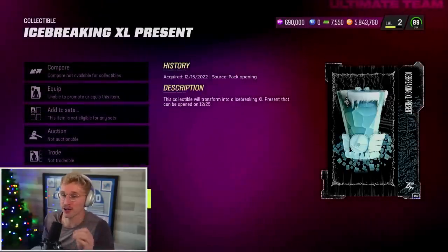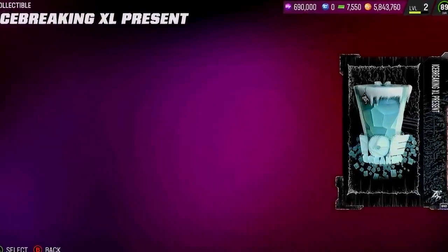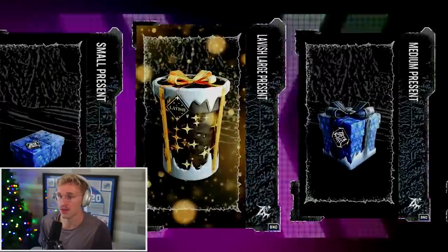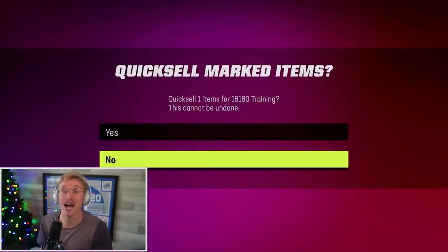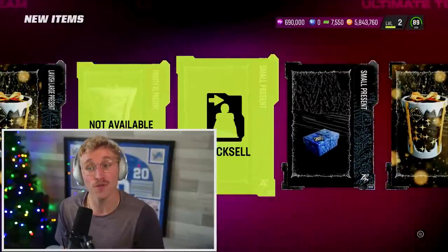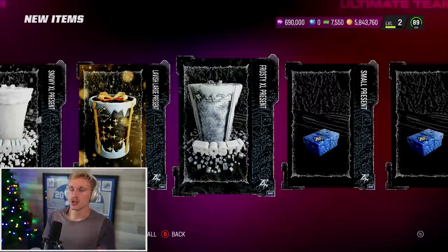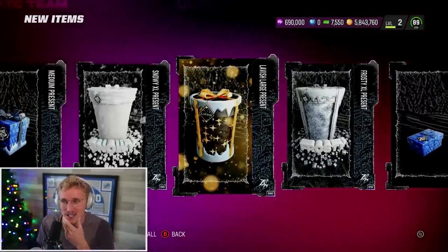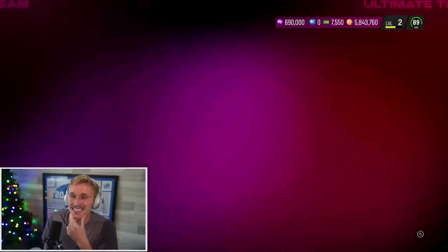And then the Ice Breaker — this thing is huge. This one cannot be quick-sold at all. The collectible will transform into an ice-breaking Extra Large present that can be opened on 12-25. A small present could quick sell for 810 training, a lavish for 18,180 training, a medium for 2,830. The Frosty XL and Snowy XL cannot be quick-sold either. So the only way you can determine whether your present is good or not is if it's a large present — the XLs cannot be quick sold, which is kind of crazy.